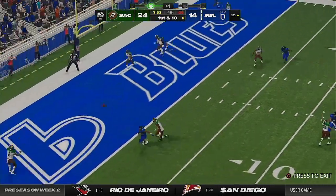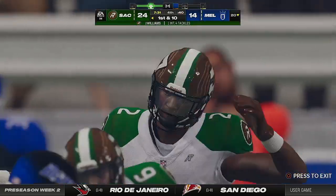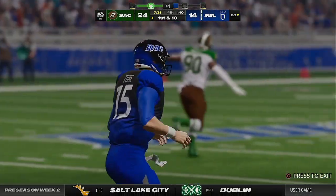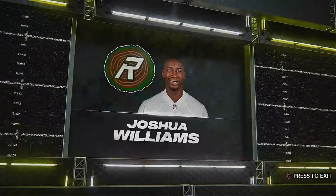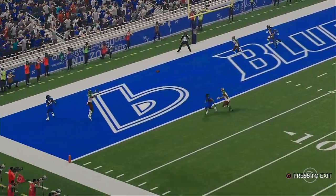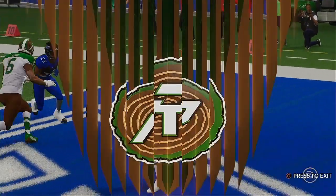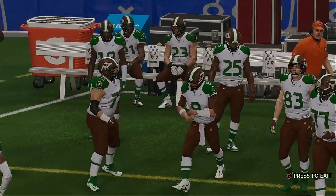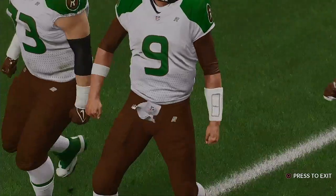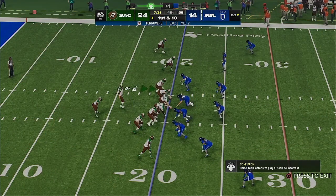Toone going to throw it — and it'll be intercepted! Joshua Williams with a pick. Those INTs all sting, but throwing one in the red zone as a rookie maybe stings a little bit more. Interceptions in the red zone where you've given up points are precious — you have to learn from those in a hurry. Now this offense comes back out onto the field — fourth quarter, two-score lead, and now the ball back after the INT.